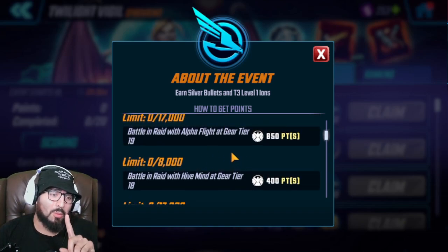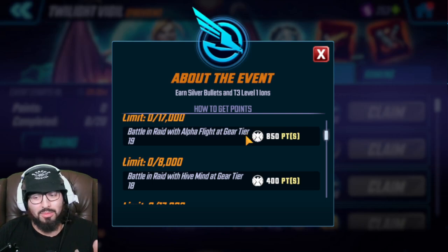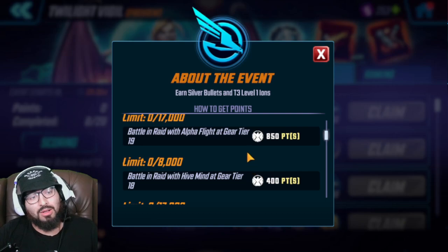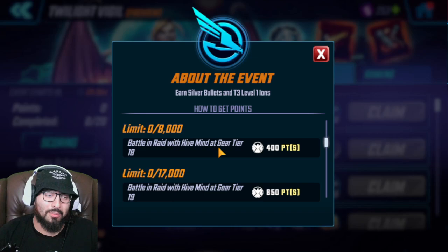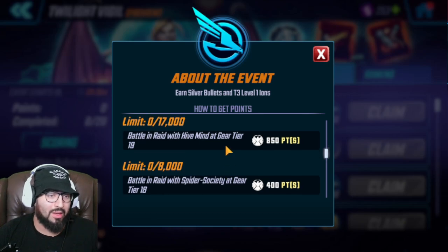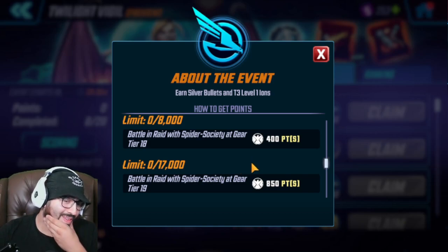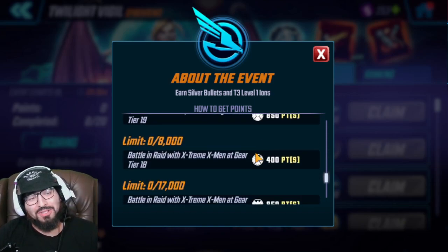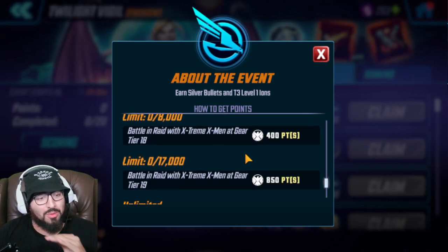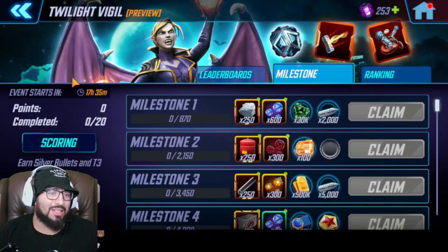I'm making this video to prioritize who, if you only had one person to bring up to G19 - say you're free to play and very limited. I would definitely recommend North Star for Alpha Flight, Red Goblin or Void Knight for Hive Mind since he's also mystic gear to save on bio gear, and for Spider Society it's stuck between Penny Parker and Peter B Parker. For Extreme X-Men it's hands down Nightcrawler.